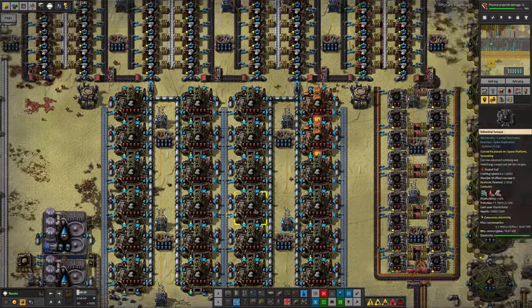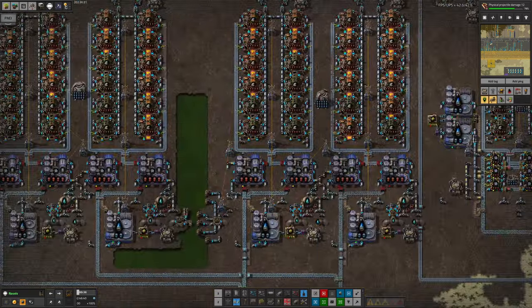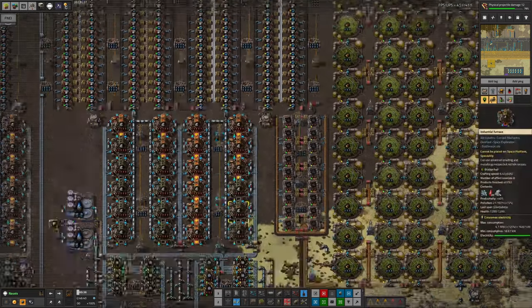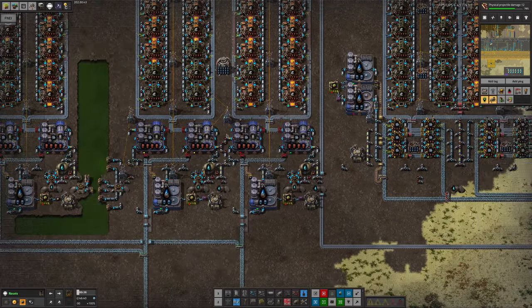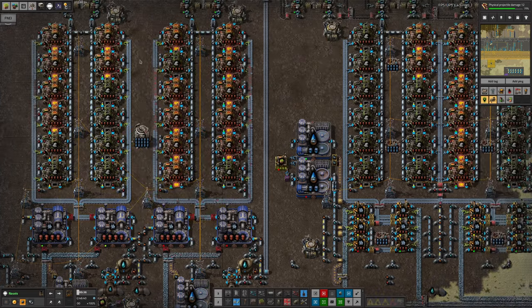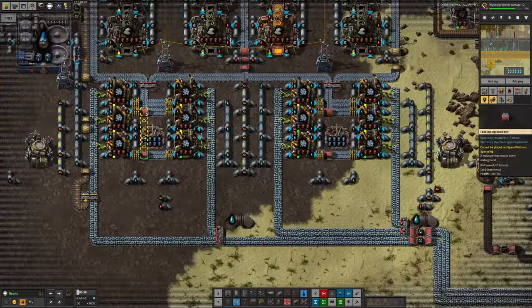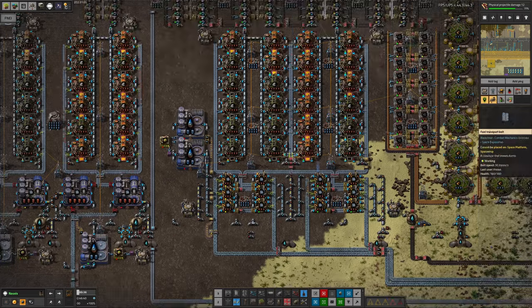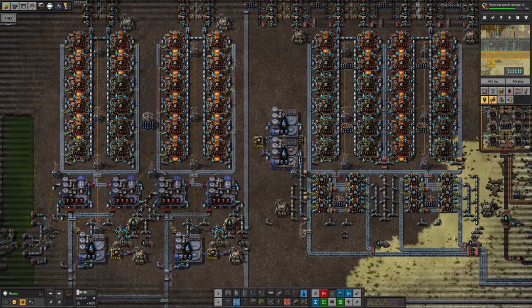He's also upgraded some chemical plants—specifically the ones for iron processing, though not yet the steel. Over here for the iron processing, we've now got four advanced chemical plants with four modules each, plus upgraded beacons, making everything run much faster. Whereas over here we've still got 12 normal speed chemical plants with fewer modules and worse beacons. You can see here a really obvious difference in the effects you get when you do these upgrades—it's really nice to see.